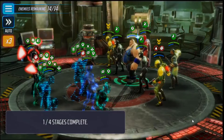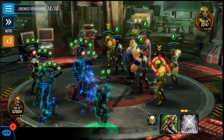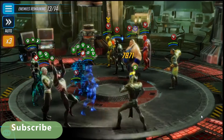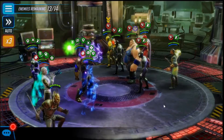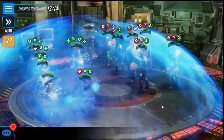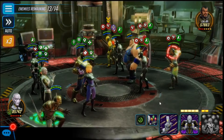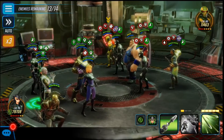Before the operators go out, they operate on two at a time — on one hand I had to save myself, and on the other I had to take them out. Symbiote Spider-Man makes it tough, so I had to balance things out. The Blob's reflect is also a problem for me.